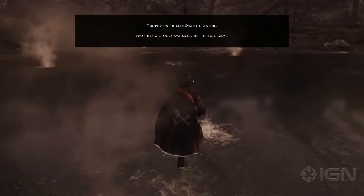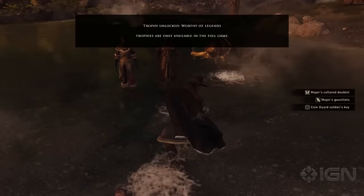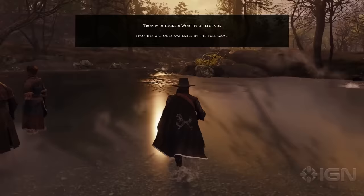We've managed to bring the Guardian down, and judging from this armor and key, it looks like a mercenary of the Coingard guild was a recent victim. Right, let's get back to what we're here for and go look for the missing scholars. For the sake of brevity, we'll jump ahead a bit.